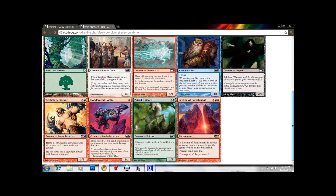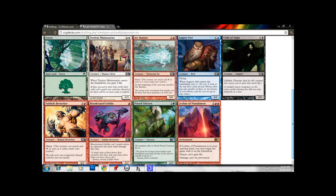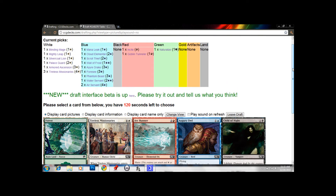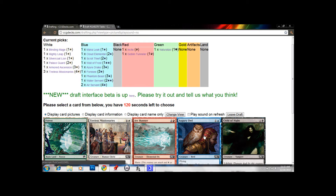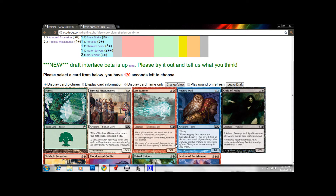I definitely don't want more Tireless Missionaries. I'm going to take this Augury Owl — probably more likely to play that than the Silvercoat Lion we have here. Silvercoat Lion is better for aggressive starts, but Augury Owl is going to help us hit our land drops. It's more of a control-y creature — a 1/1 flier with the Scry ability. Scry is really good in this core set, by the way.